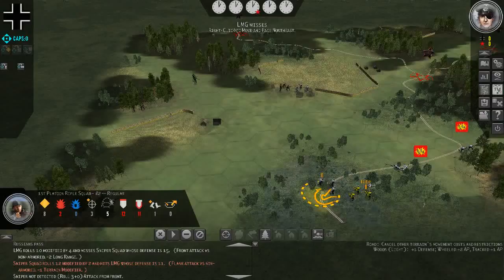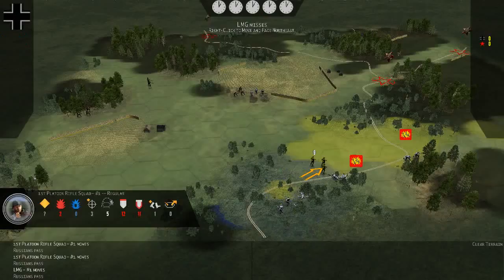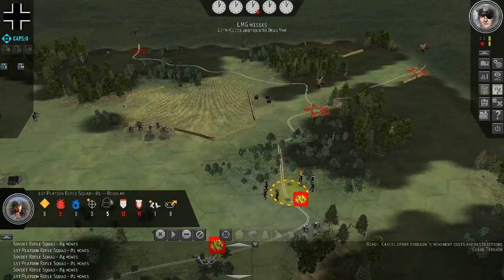Our MG is getting pinned — they have a sniper unit right there, which is able to deliver quite a lot of accurate fire. That might be a little bit of a problem. Let's get our MG set up somewhere else so it should be able to cover that location. But like I said, every turn we spend just sitting about gives the enemy more victory points from these objectives, so we do have to capture those right away.